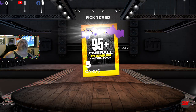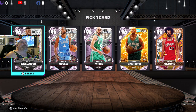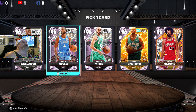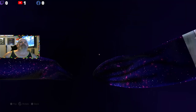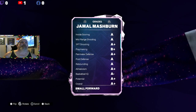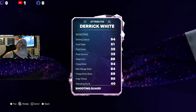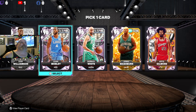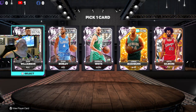95 premium option pack — dog, why do they want to do this to me? Derek White, Evan Mobley — he's got 97 defense — and Zion.